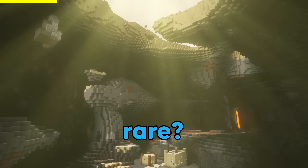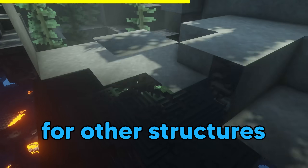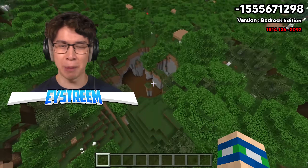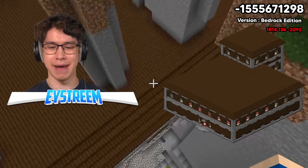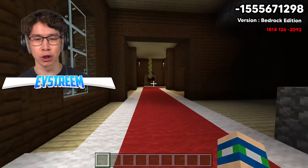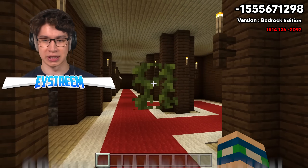But is it actually rare, or is it just really cool? Is it possible for other structures to also generate underground? I began researching. I guess it is possible — is that a whole bloomin' woodland mansion inside of a cave? This thing looks absolutely cursed. Vines hanging down, vines just floating. Yeah, this thing is definitely cursed.